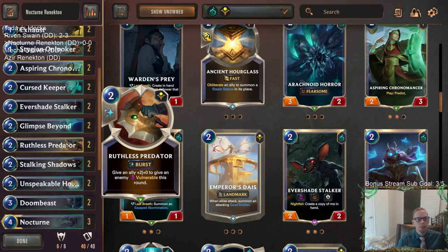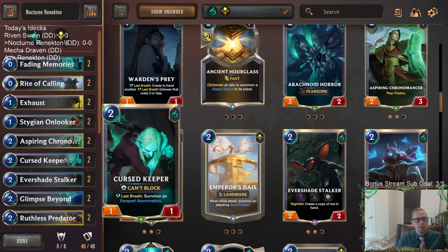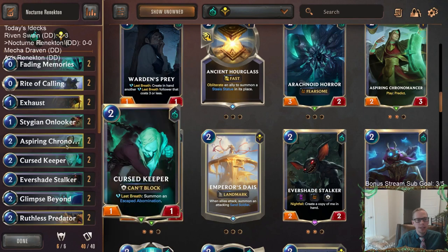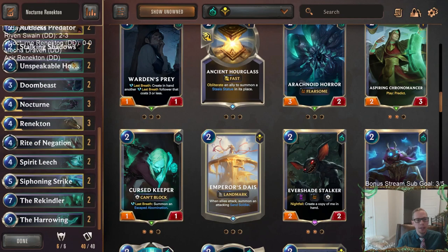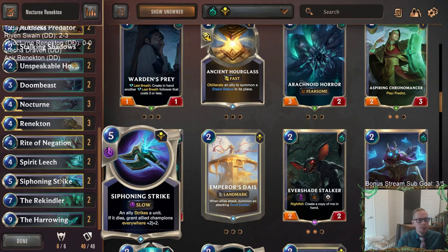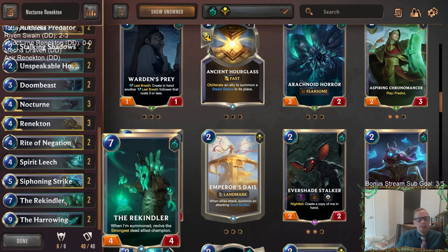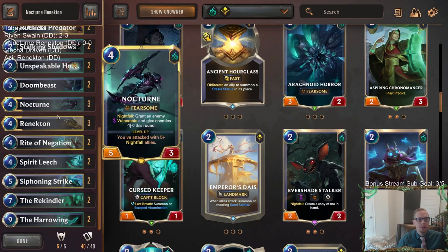We're going to have Vulnerable stuff to go along with Renekton - Ruthless Predator, Exhaust. We have Curse Keeper and Evershade Stalker, things that are pretty easy to sacrifice. We have Rite of Calling to destroy those and find our champions if we're struggling. That's really going to be the power of our deck - our two champions. We'll use Siphoning Strike to grow them, and then we have Rekindler to bring them back.